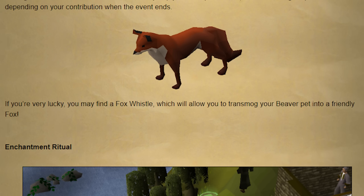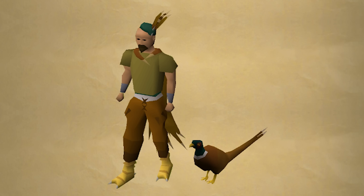There was a new item that was added that can be very rarely obtained from the Poacher event, and that's the fox whistle. This is actually a new transmog for the beaver pet which will turn it into a red fox. We got a red panda. No idea how rare the whistle is, but I've only seen one person get it so far, so it's definitely pretty rare. There's also a very rare chance of getting the golden pheasant egg from the Pheasant event, which is another transmog for the beaver pet that will turn it into a pheasant — pretty similar idea, and I'm sure it's probably the same rate.